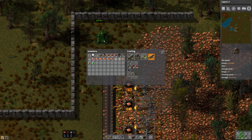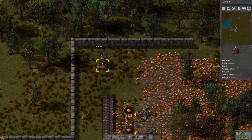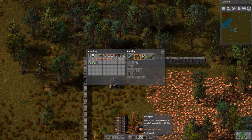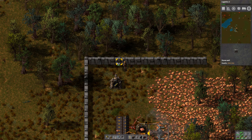Oh, we got our first attack. Let's put some ammo in there. Repair pack — I think that's what we might need. Where is the repair pack going? Oh, it's down here. Okay. I think that did the trick.